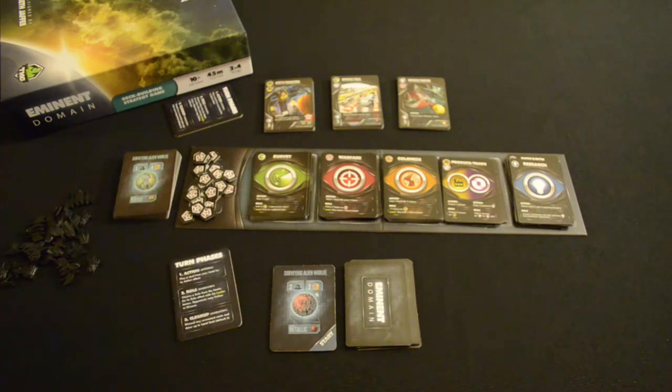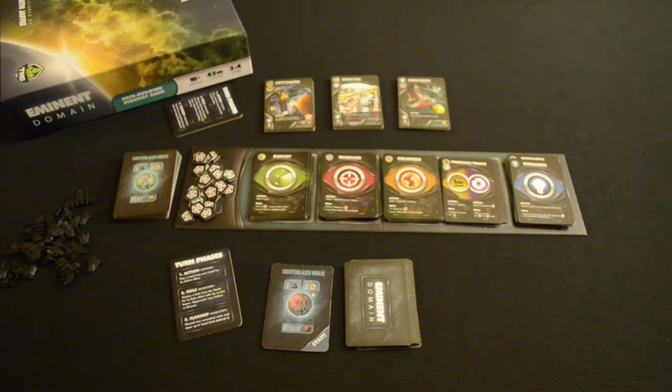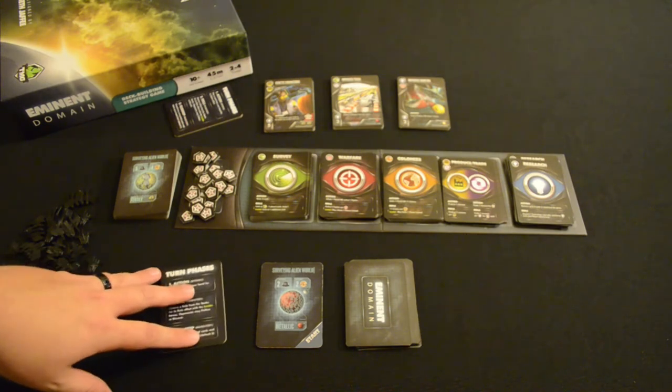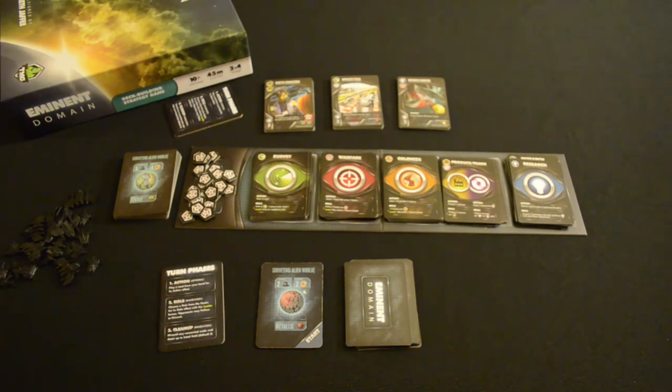Each planet type has its own different abilities and archetypes. Metallic planets are generally very rich with resources like metal and are usually easy to colonize and conquer. Advanced planets generally give you more of a research and trade bonus, and fertile planets are a great way to get easy colonies and lots of different resources to trade with.